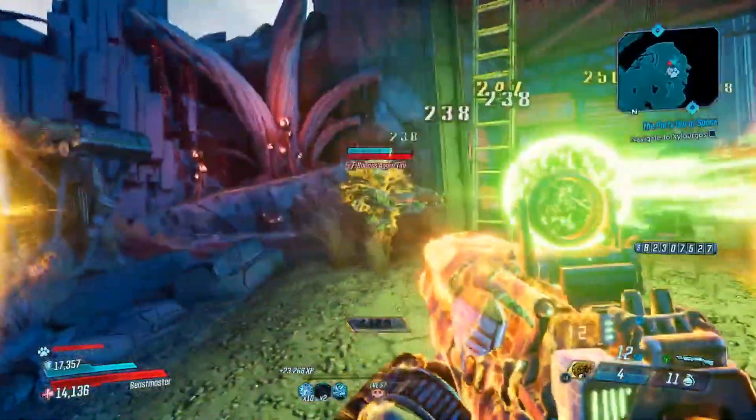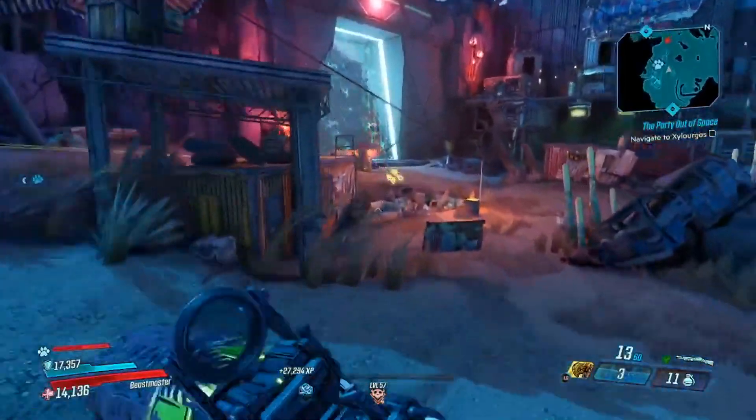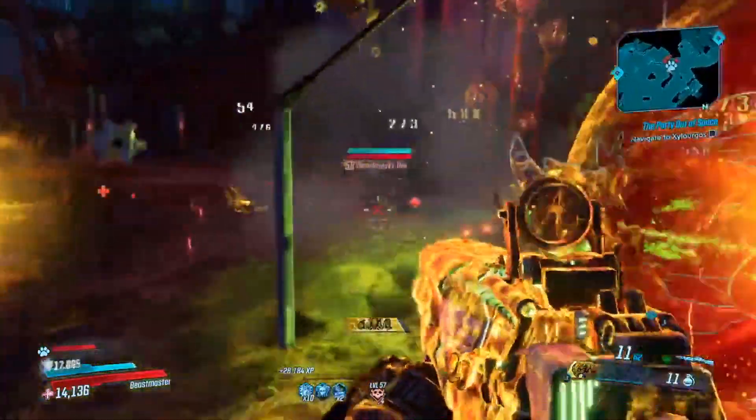The Rack Pack is especially good on Fl4k because it is one of the main Rakk Attack class mods and the one I'm actually looking for right now. The Trial of Discipline — you can find this in the Meridian Outskirts. You can get the Friend Bot, the Blast Master, the Rocketeer, and the Antifreeze class mods.